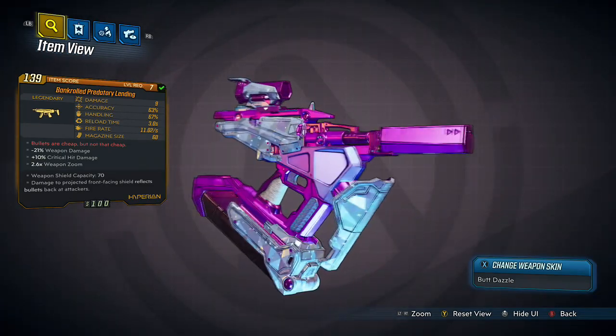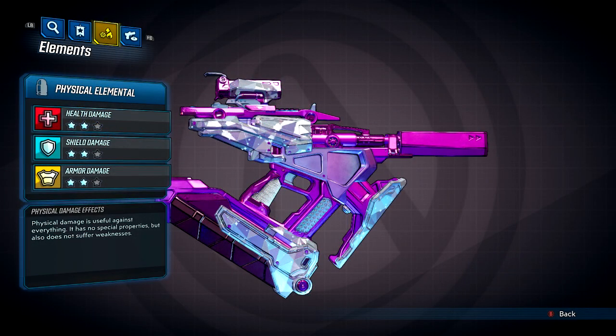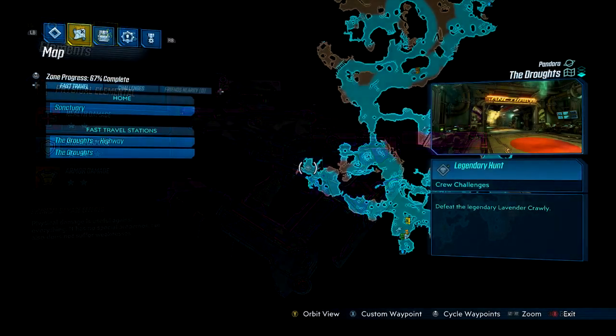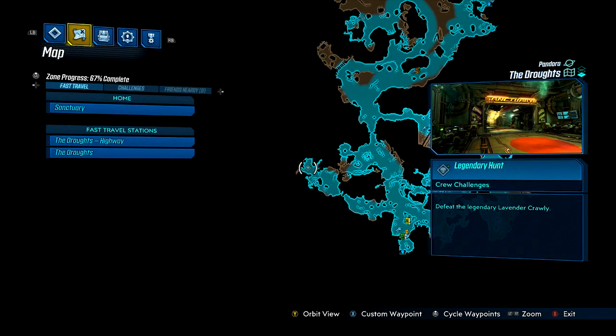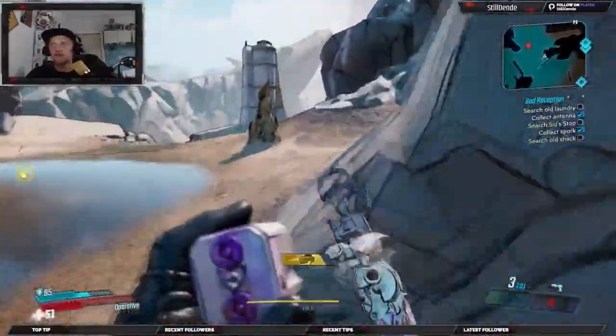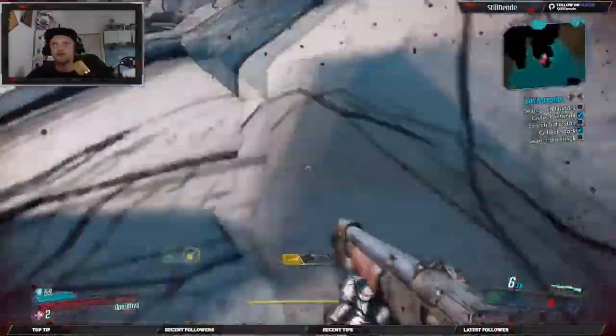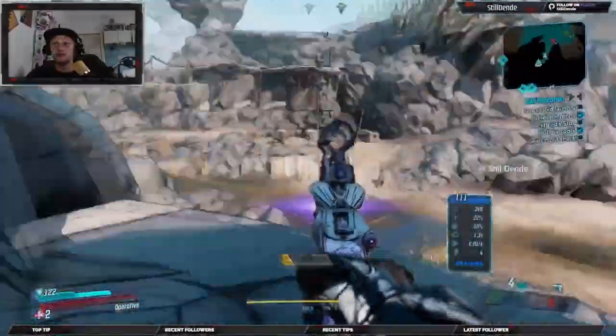To acquire this weapon, head to the Drought on the far left-hand side as you come in from the part where Lilith and Vaughn are. Once you get there you'll encounter a Trawley, or a Sparked Lavender Trawley.